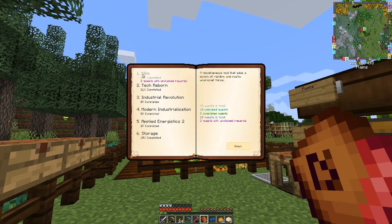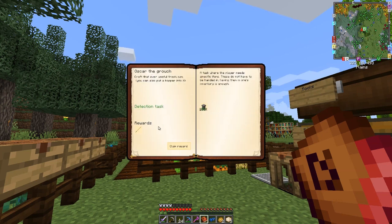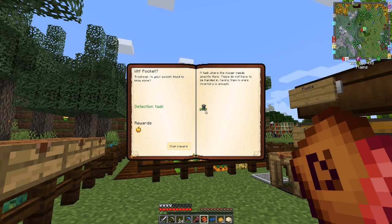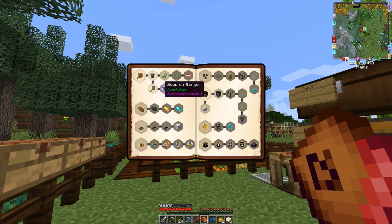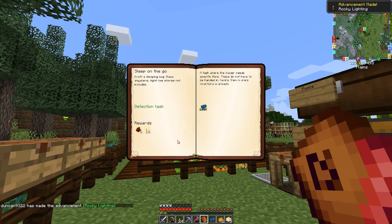I didn't realize I'd done so many of those. I've completed Oscar the Grouch, which gives me an iron lance to claim as a reward. The last one is a sleeping bag — we get soot-covered redstone and stone torches. I don't know what that one is but it's something to do with mob grinding. Let's claim that reward and have a look at the quest book again.